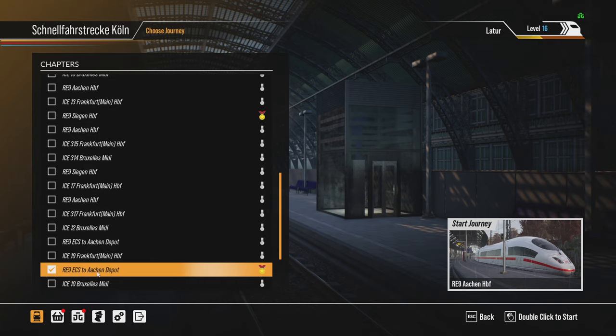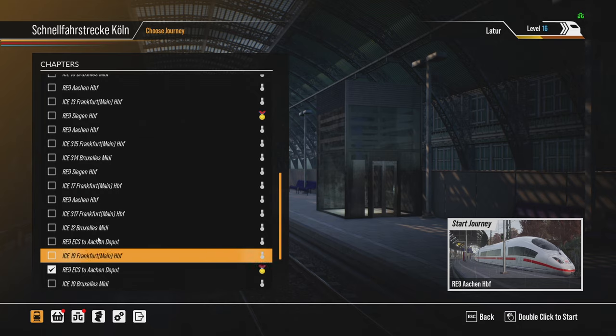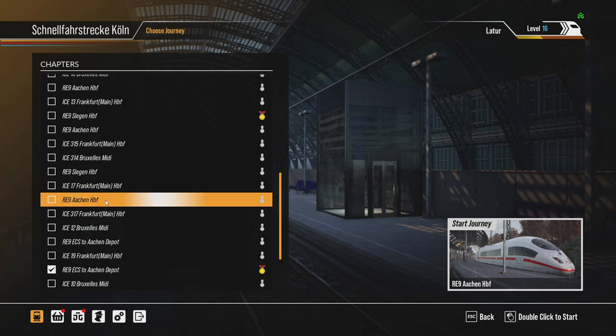Previously I tried RE9 ECS to Aachen depot but that was a massive disappointment — it was like a five-minute mission. It should probably be incorporated into this one if they are in a similar setting, but I believe they are not. Anyway, let's not talk about that and let's try RE9 Aachen HBF.